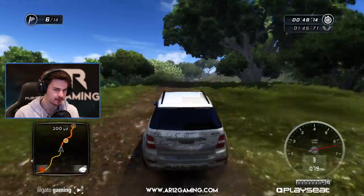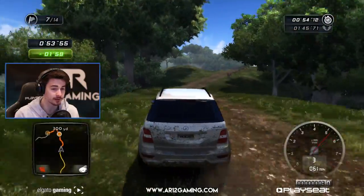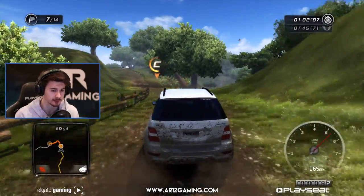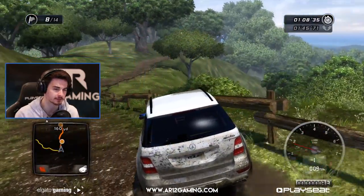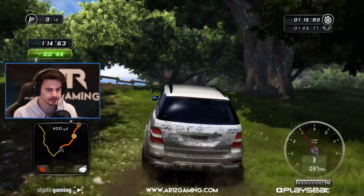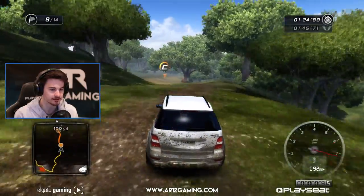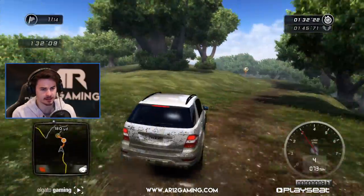Currently on the AR-12 forums we're running a couple of contests. The Fast and Furious one is basically: take a picture in Forza and make it look like Fast and Furious - that one might be done by the time this video goes up. The other contest going on right now is to make basically a shirt design, and if we actually use it, you'll get a free one of them. That stuff's in the description down below.